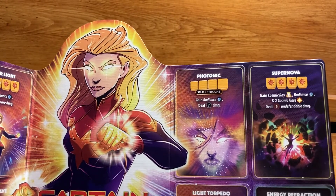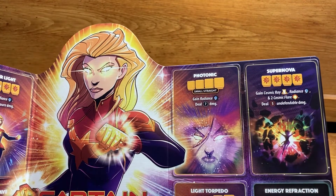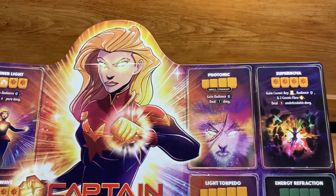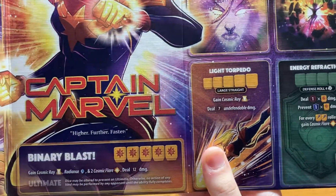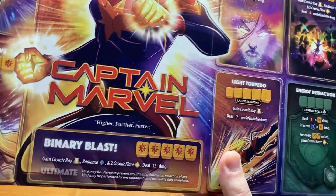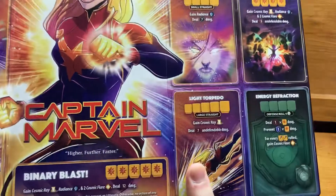The Short Straight — Photonic — lets you gain Radiance and deal seven defendable damage. The Large Straight lets you gain Cosmic Ray and deal seven undefendable damage. Now it's undefendable, so it's better.